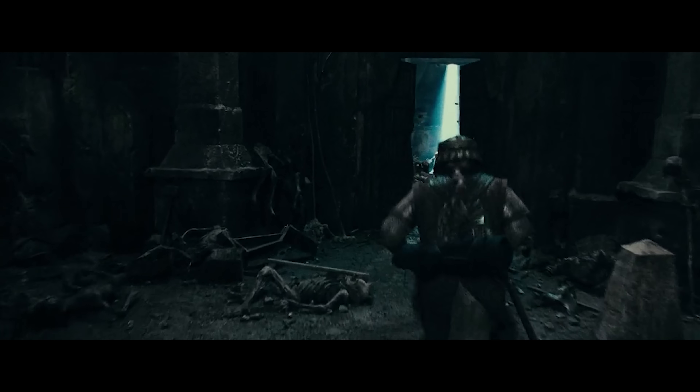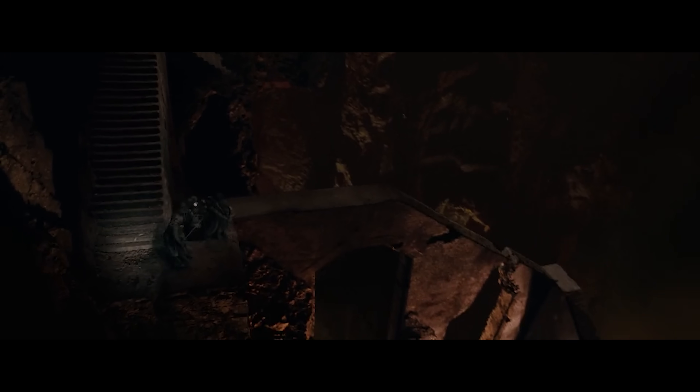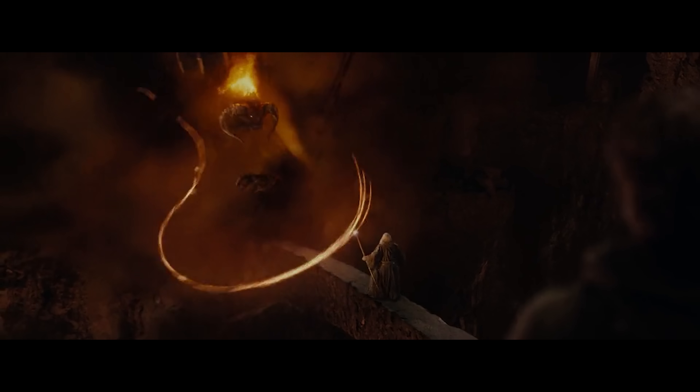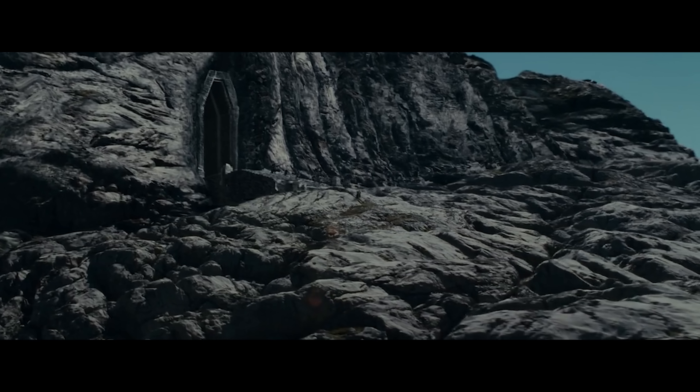Starting with the dam and the Watcher in the Water at the Hollin Gate, then the mithril chasm, the crossroads, the 21st Hall, the Chamber of Mazarbul and Balin's Tomb, the absolutely iconic stairs of Khazad-dûm, the second hall, the bridge spanning the mighty chasm, the first hall, and finally the eastern gate and the Dimrill Dale beyond.